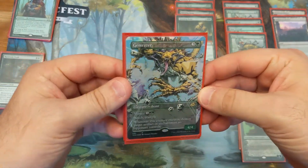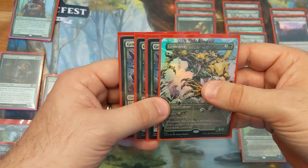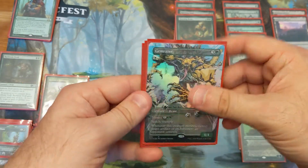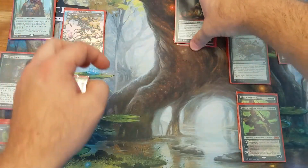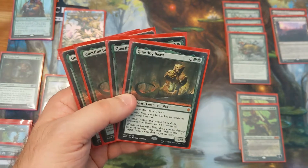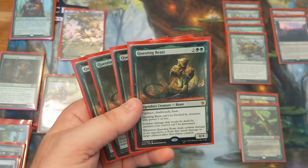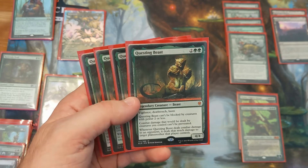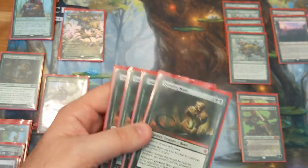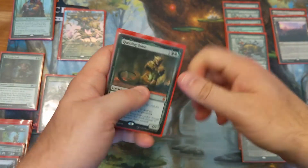Gemrazer is also great for dealing with Elspeth Conquers the Death, and with Wilderness Reclamation if you have that at your store. And then of course the last creature — most important for any green aggro list — is Questing Beast. The card is just a house, really difficult to deal with; they pretty much have to have an answer or it's going to get out of control. Combining Gemrazer and Questing Beast, being able to put trample on your death toucher, is just amazing.